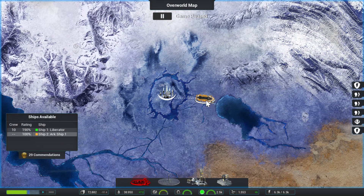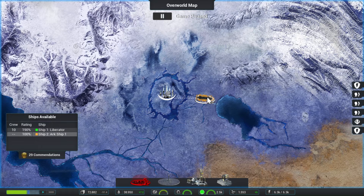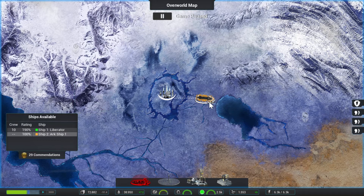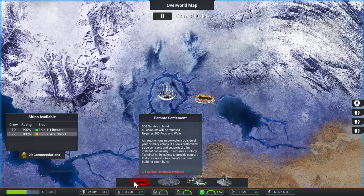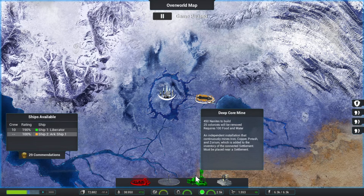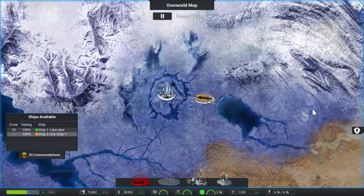Arcship 1 — okay, so the ship is now here. We can't build more and more settlements. Things need to be placed near a settlement. Okay, let's see.